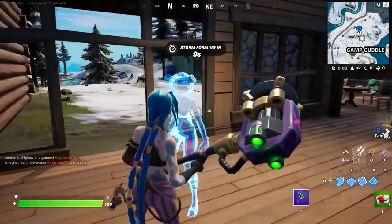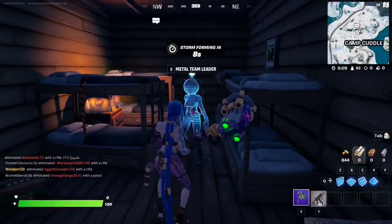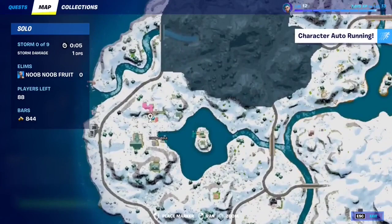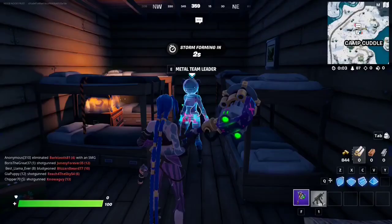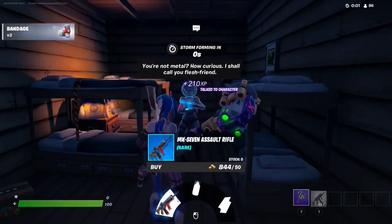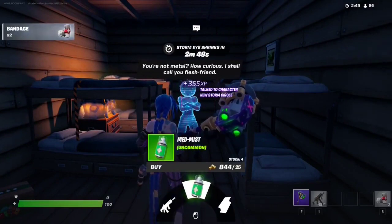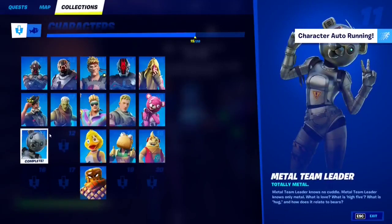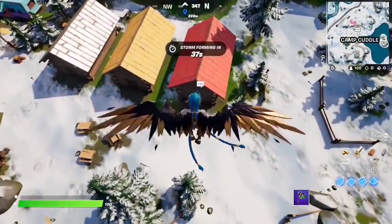If you want to talk to Metal Team Leader, make your way to this spot in Camp Cuddle. You simply talk to them and can grab the rare MK7 Assault Rifle, get some Med Mist, or get some metal. Let's see if it's been added — there it is, beautiful.